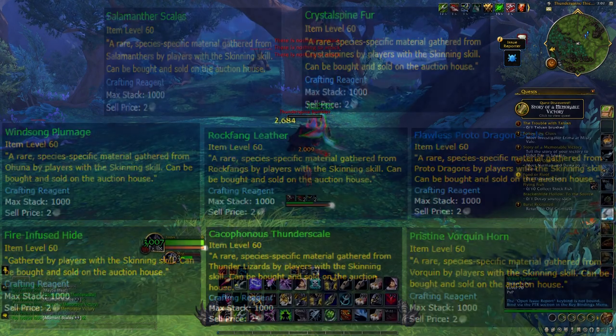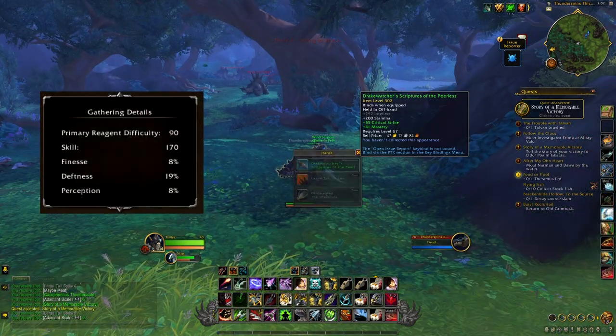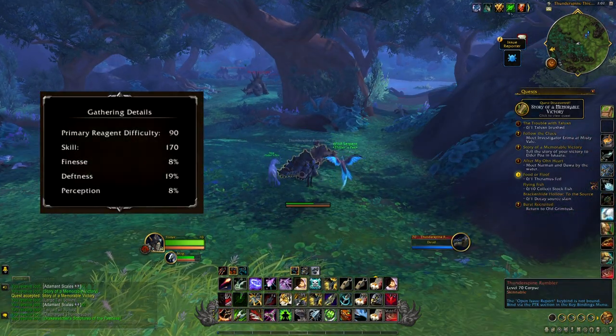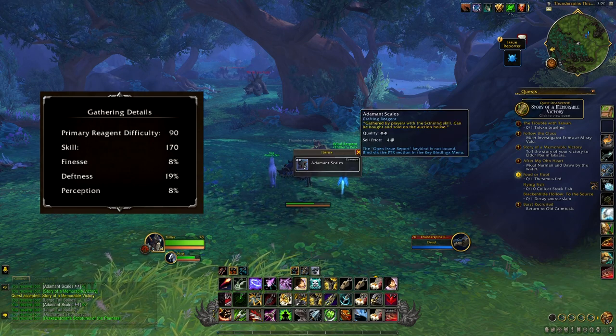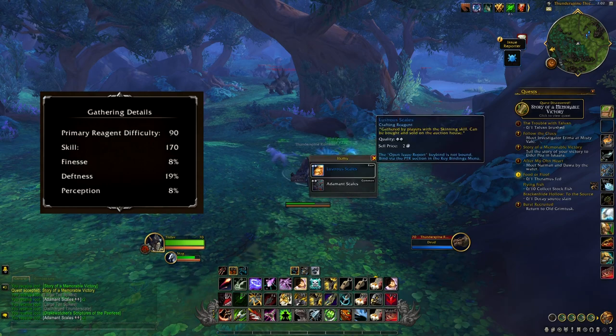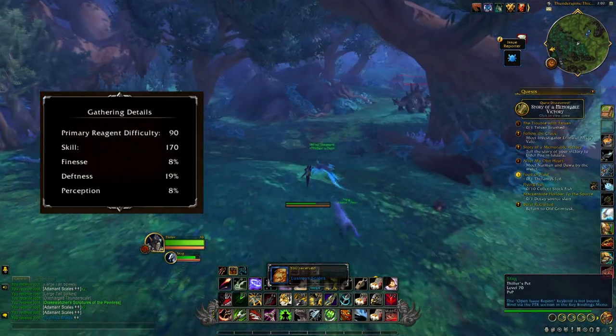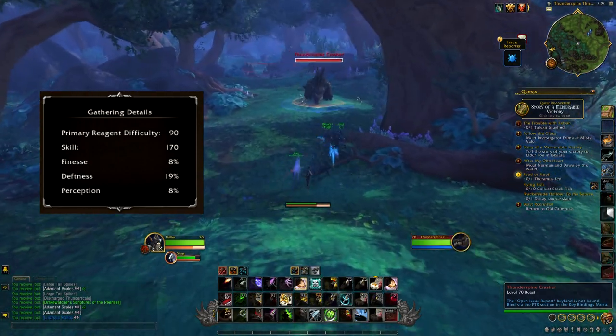Gathering professions in Dragonflight have three secondary stats: Finesse, Deftness, and Perception. The higher your Finesse is, the higher the percentage chance you get for a proc. When this does happen it clearly shows in the log and you get a pile of extra Resilient Leather or Adamant Scales depending on what you are skinning. This only applies to Resilient Leather and Adamant Scales — it does not give you bonuses for anything else.